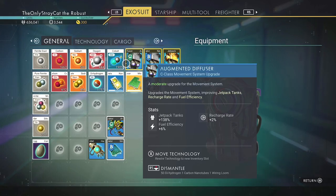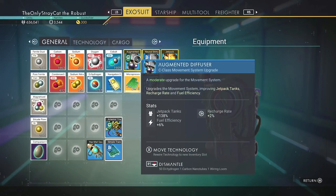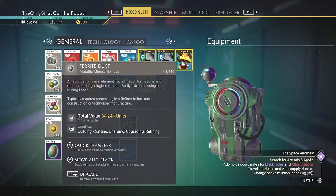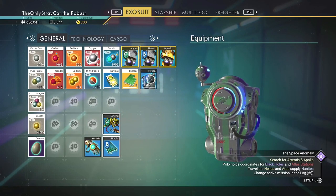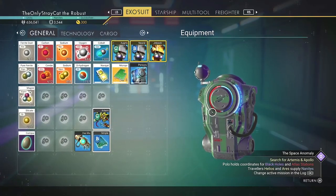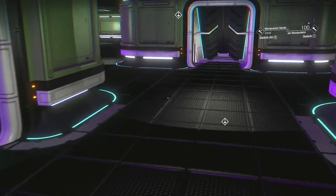Jetpack tanks being 138% bigger — that's just crazy to me, I love it. 138% more. Magnetized ferrite — oh yeah, that's right, I needed to do a bit of that. Let's cut this down a little bit and go for 275. That ain't too bad. Let's add that to my pile of magnetized ferrite. Ain't too bad at all.